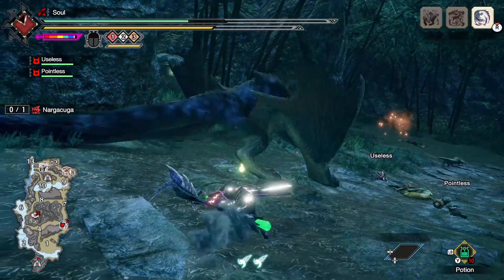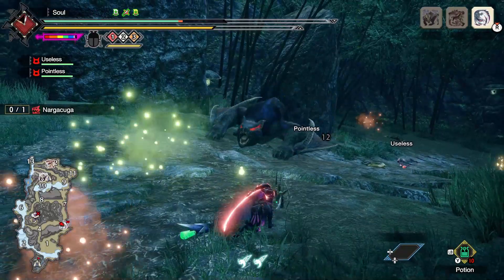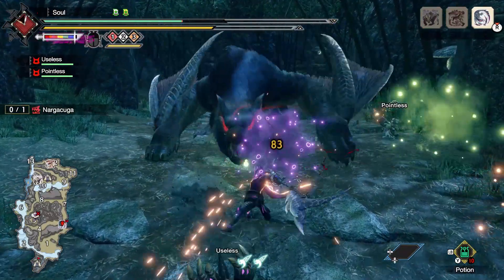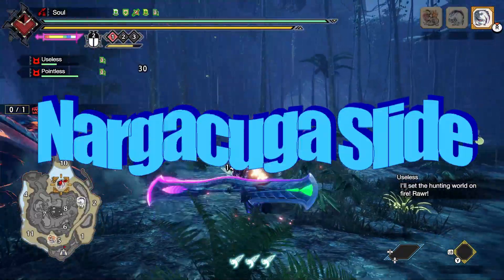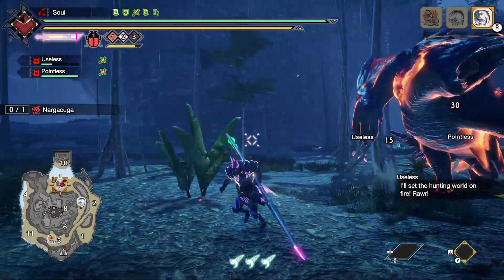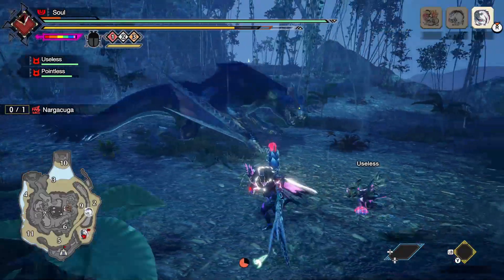The first attack on our list is a very quick bite. This move is pretty telegraphed with a little wiggle of its head, which will lead into a straightforward attack. It's pretty easily dodged by moving to either side. But in Master Rank, this move evolves into the Nagakuga slide. It has the same beginning, but it will lead into a longer chain of attacks that causes Nagakuga to move forward quite a ways. So, be ready to get out of this.